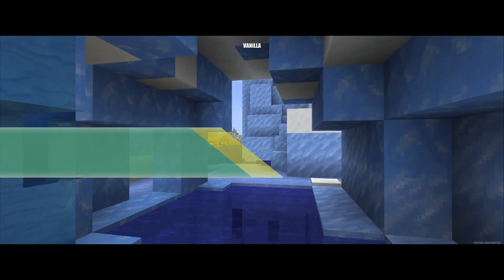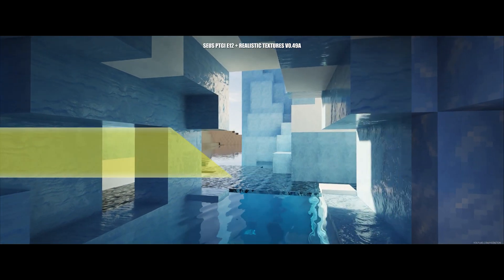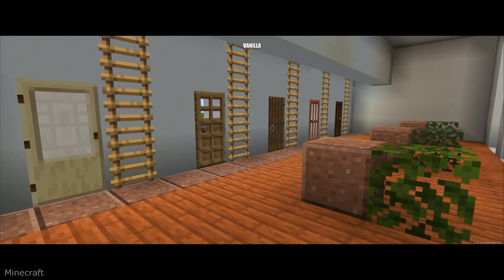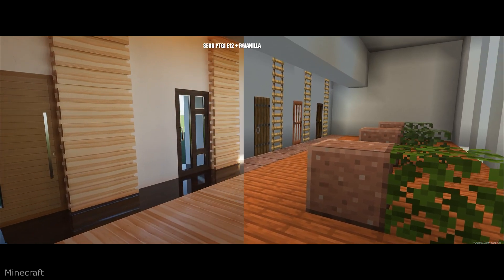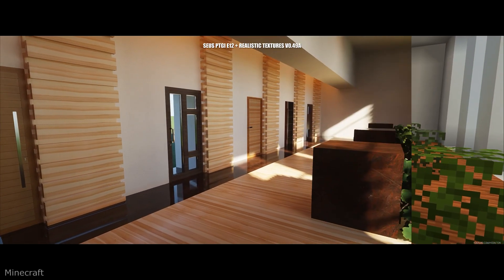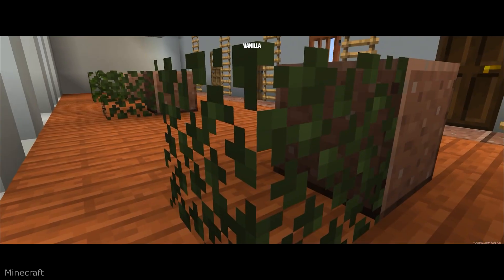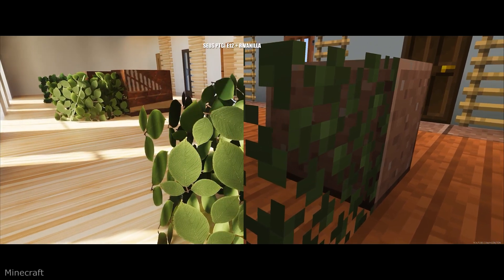Minecraft. Well, to be fair, improving Minecraft isn't really hard, because it has the simplest graphics. It's like improving the taste of oatmeal — you can't make it worse. But improving Minecraft like this is some other level of epicness. Sadly, you can't get it for free. You have to make a donation on the Patreon platform of the creator for ultra realistic textures if you want to enjoy that on your PC.